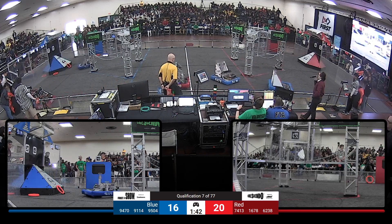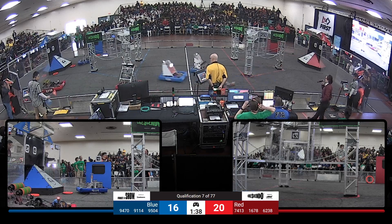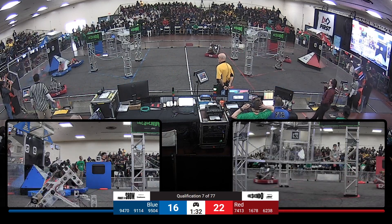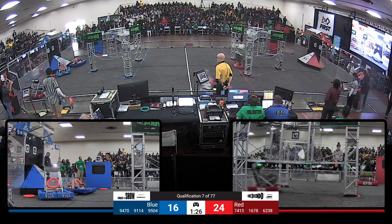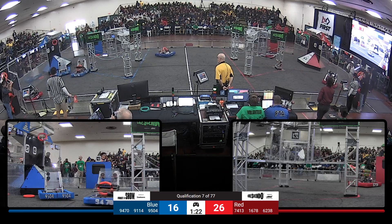Red Alliance pulling ahead by a margin of 4 points, however, still a close match and Blue Alliance ready to make some of that back up. 91-14 for Blue Alliance, lining up in front of the speaker with a note on board, trying to work up enough power to get that into the speaker. And with a minute and a half to go, Red Alliance ahead by 8 points for now. Citrus Circuits adding another note into the speaker.